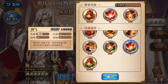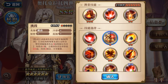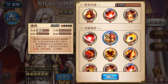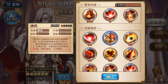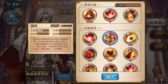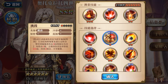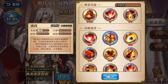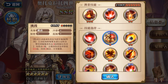Now looking at the new skills. This word can be translated as 'Instigate' or 'Incite' — I think 'Instigate' works better here after checking. As a passive, when you actively deal damage to an enemy, it places an Instigate counter on them. At the end of the turn,